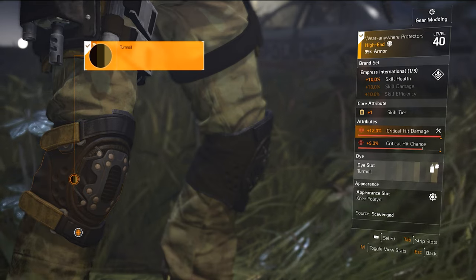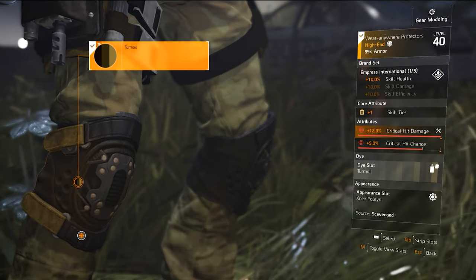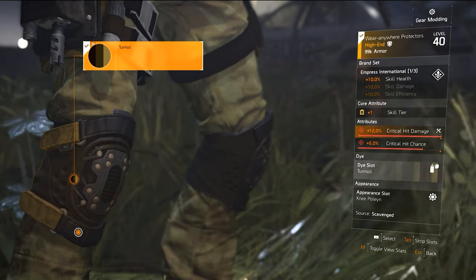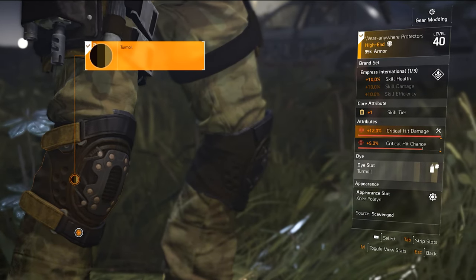Last but not least, the Empress International knee pads will provide the Eco Ranger Striker Drone with improved durability, also known as health, plus one to skill tier, critical hit damage, and critical hit chance.